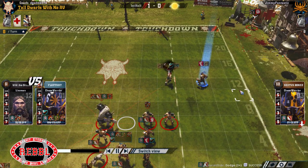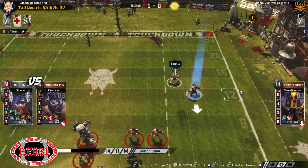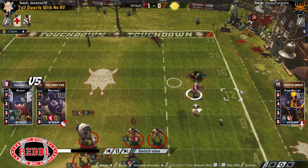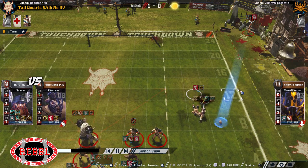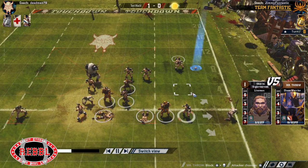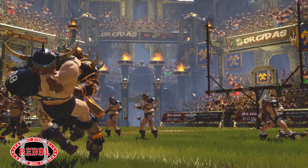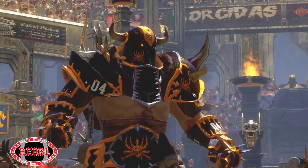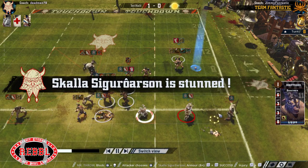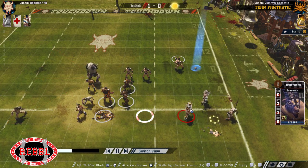So he just goes for the dodge into a one-dice blitz, gets a pow - because of course he does. And he's okay, just 50-50 to get him down. I still wasn't happy about it. Irrelevant AV break on turn eight. Super. But there can be a surf here - can surf the oaf back. Maybe this will kill him.